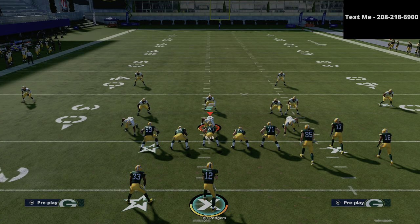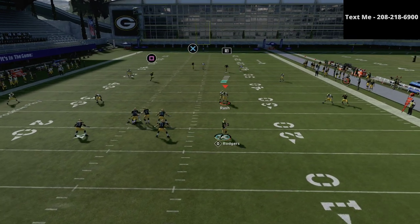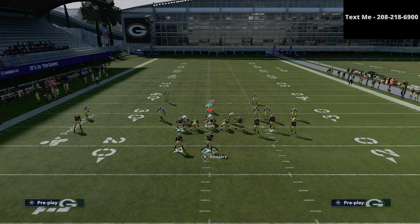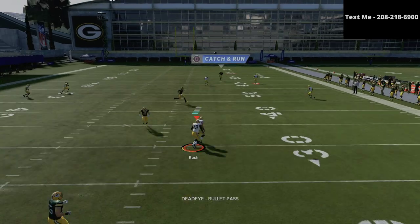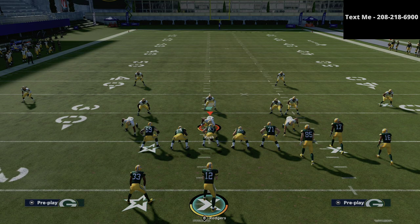The problem for the defense is that when they start adjusting to this, it leaves them vulnerable to everything else we can do from the bunch. This is the best Cover 3 beater in the entire game — super simple. If you streak the tight end against Cover 3, just be aware the tight end can get in the way of the play, so if you're anticipating Cover 3 I'd just run it stock with no adjustments and you'll get that bomb every single time. Running this play really well forces your opponent to respect everything from this formation and opens up verticals, mesh corner, and flood.